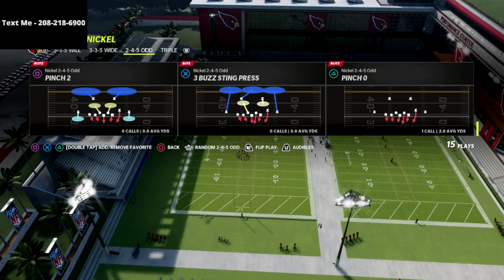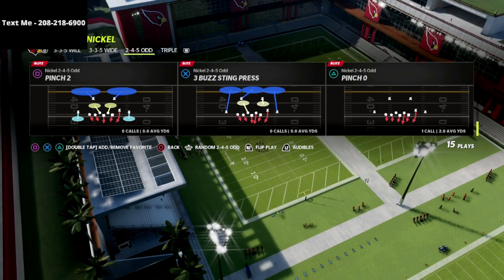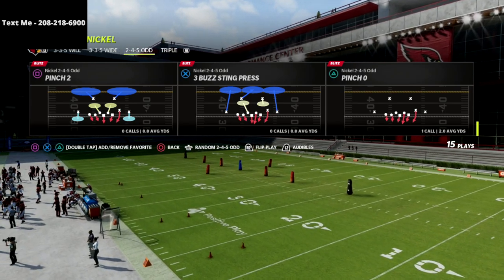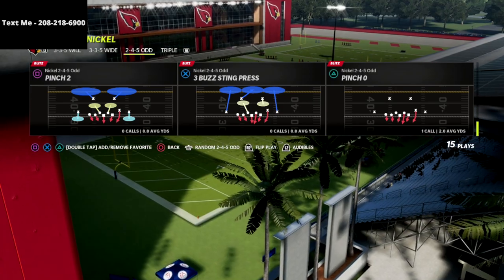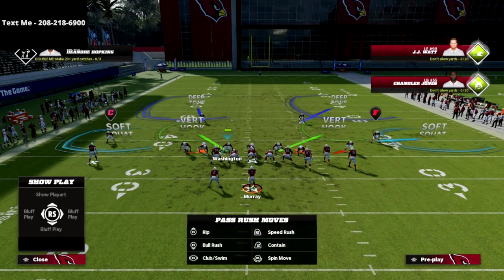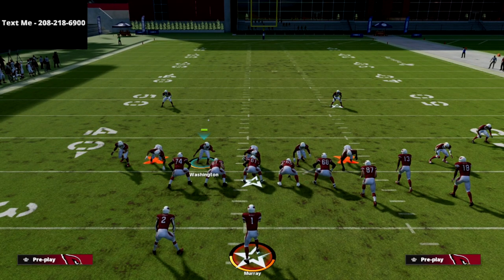We're going to go over the play Pinch 2. This is my favorite play in Madden right now. One thing you might have noticed is that the meta has shifted to a cover 2 meta — a lot of the pros are using cover 2 as their base. And guess what? The best defense in the game is a cover 2 shell. So Pinch 2 — let's dive into the pressure and how we're going to make this scream against the gun bunch.